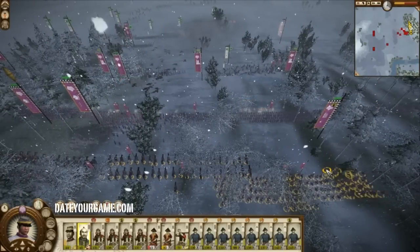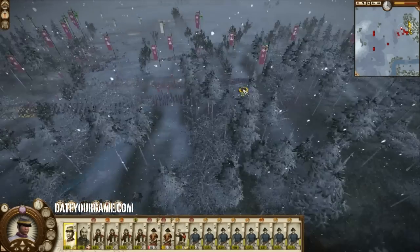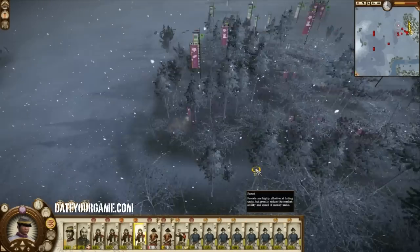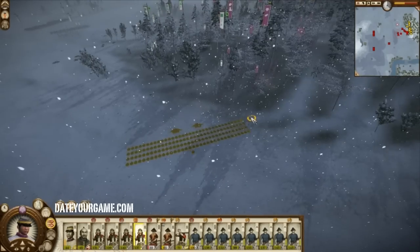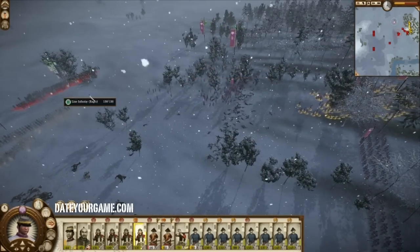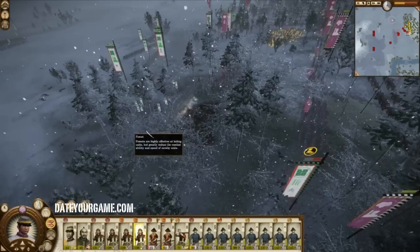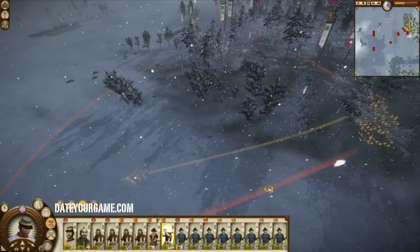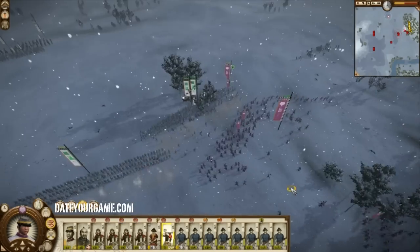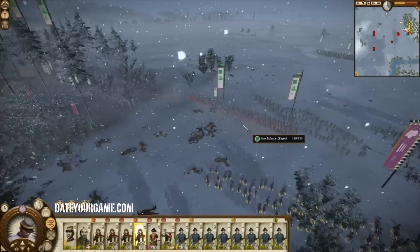So I'll boost these troops in order for them to resist. I'll boost these other troops here as well. Now I'm counter-attacking. I'll re-deploy these. Now since I'm engaging the enemy, I'll engage them in melee — I've routed a few of their melee units. So it's now the time to move and engage in melee all around the place, especially since the enemy was moving.